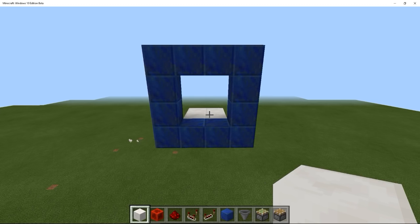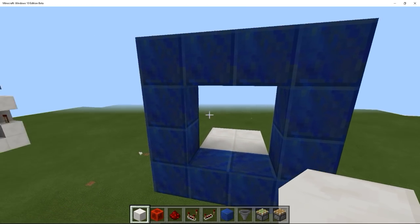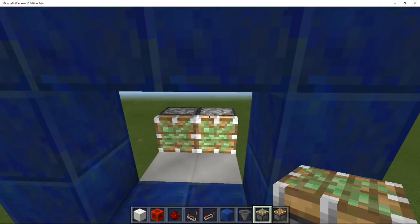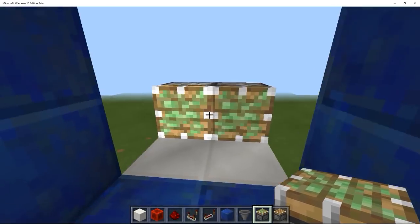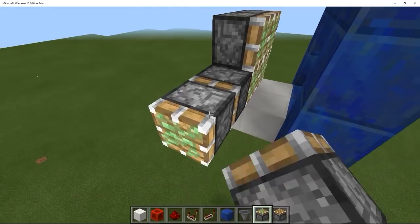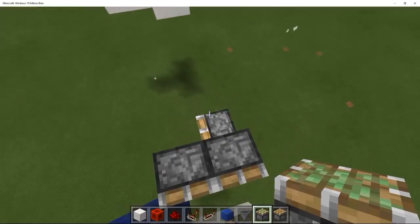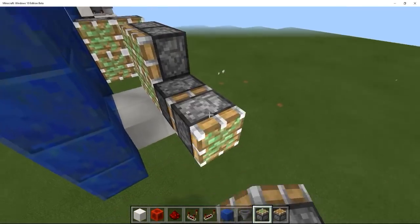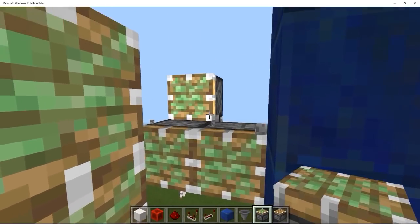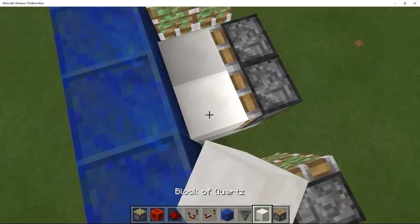Okay, in order to build this, we need to figure out where we want to place our 2x2 flush door. So I just have a little frame here. Let's start with the piston layout. The piston layout is pretty similar to the old Jap door — just having sticky pistons pulling stuff from the side. We need four pistons there, and then we need to move to the other side and place four pistons there as well. Then we'll put four blocks here.